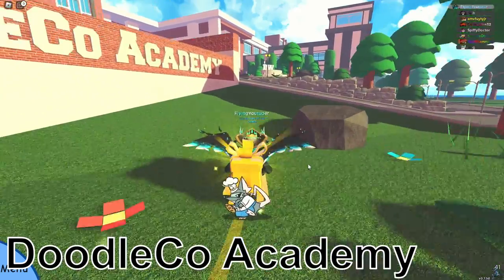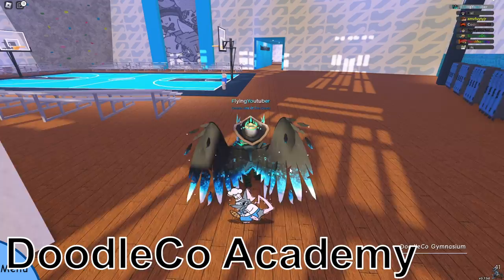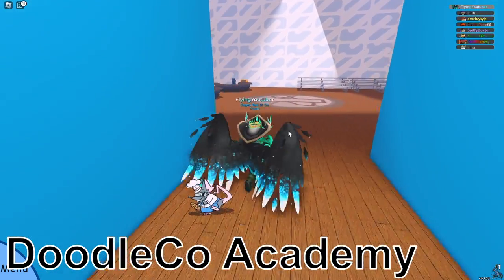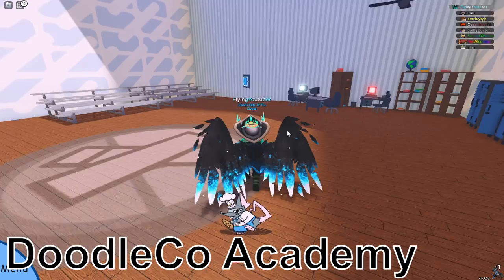The next three are at the Doodle Coat Academy. Make your way to the gym. Once you're in the gym, go to the back section over here, and in this area you'll find your 23rd data chip on your right.